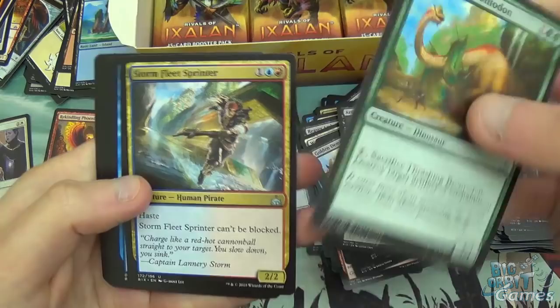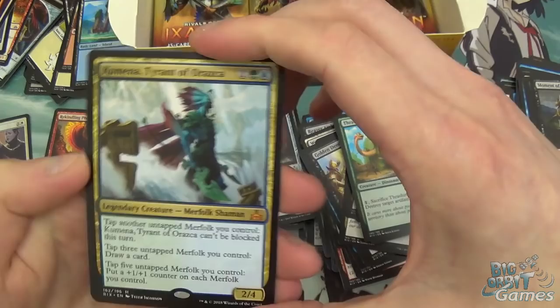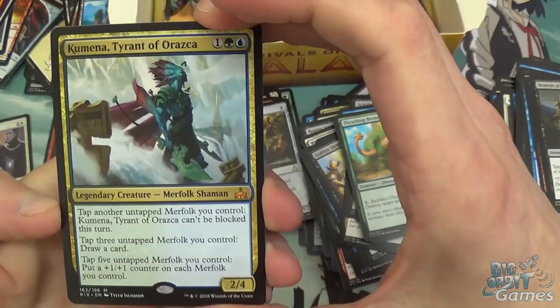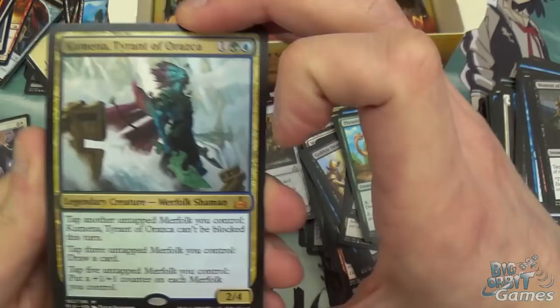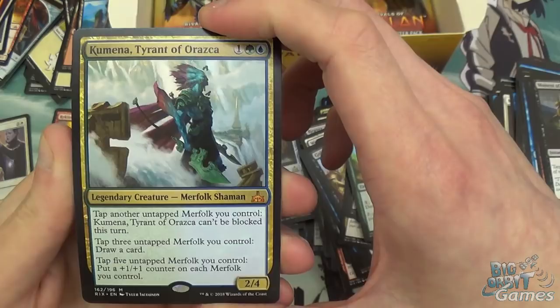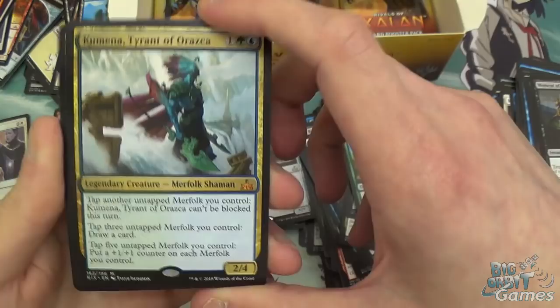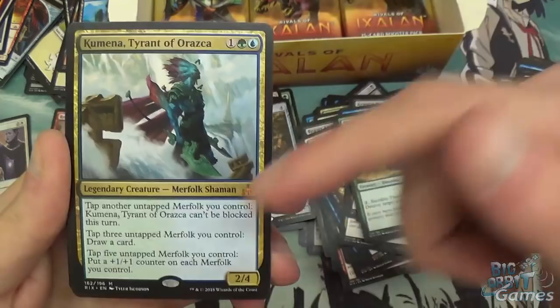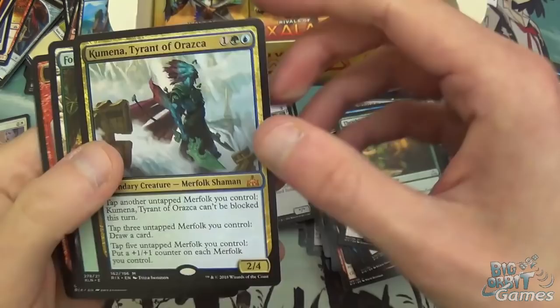Thrashing Brontodon, Stormfleet Sprinter — love this card. Three mana 2/2 with Haste that can't be blocked. Aquatic Incursion and Kumena, Tyrant of Orazca — another Mythic! Three mana 2/4 legendary Merfolk Shaman. Tap another untapped Merfolk to make Kumena unblockable this turn. Tap three untapped Merfolk to draw a card. Tap five to put a plus one, plus one counter on each Merfolk you control. In standard you don't want to be tapping three or five Merfolk for those effects — you want to play faster. The unblockable ability is fairly good, especially if you load up counters on it, but there are probably better ways.